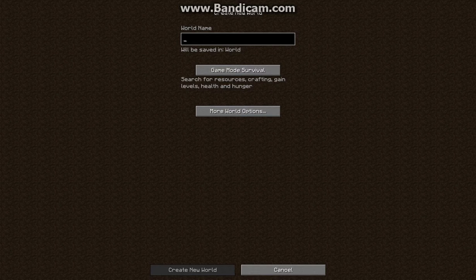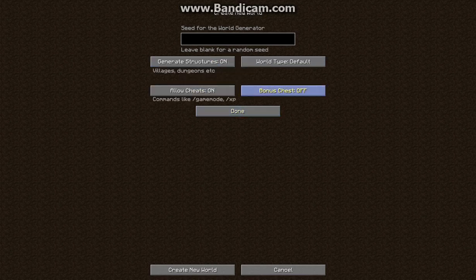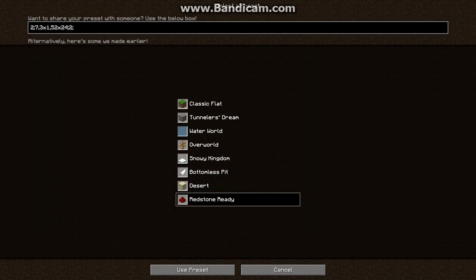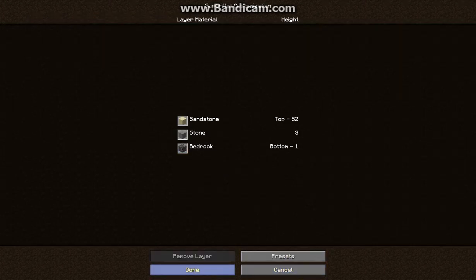It's really easy. You just need a couple of things — command blocks and other stuff. So we are going to name this world 'redstone,' make it creative, customize it, and set the preset to redstone ready. Use that preset, then hit create world. And let's get to it.